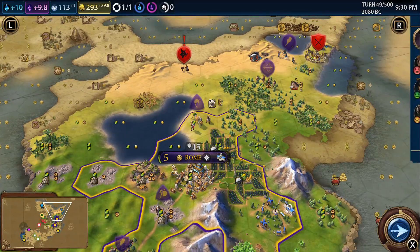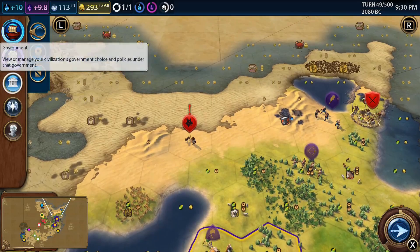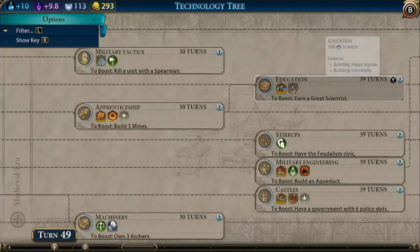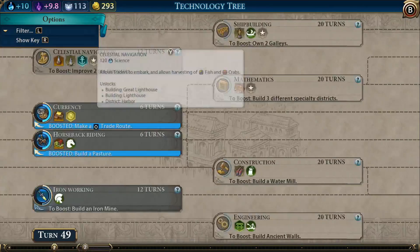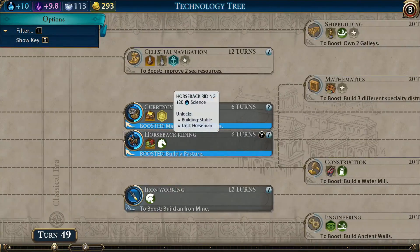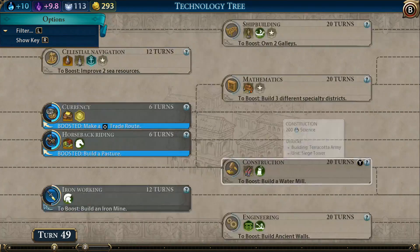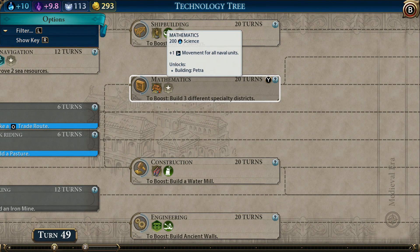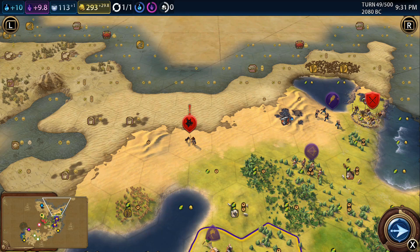One final thing: looking at building Petra. Going up to the tech tree, Mathematics is currently quite a way away. The boost is building three different specialty districts - we've already built a campus and we're building an encampment, so that's two. I always like to get a commercial hub out early as well, so maybe we'll get the boost that way. It's quite a few techs away though, and considering we're also really trying to get to Iron Working, achieving both will be ambitious.